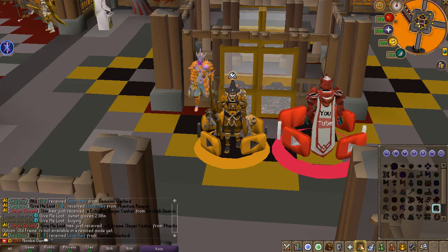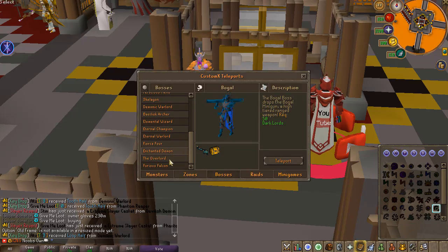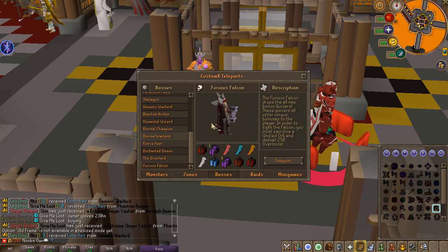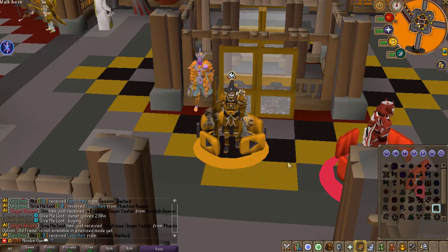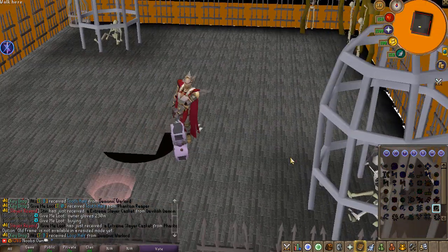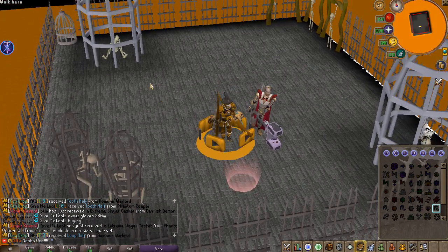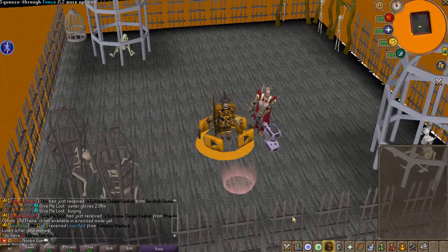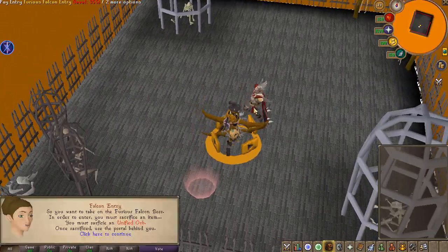They just released a brand new boss on Custom X along with some brand new items. To get to this boss, click the boss teleport scroll all the way at the bottom and you'll find the Furious Falcon, which is the brand new boss. As you can see right here, it will drop some new quivers. If you teleport to the boss you'll see it has its own little area which looks quite nice, and if you examine it you can check out the drop table.